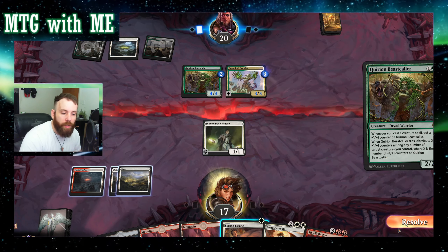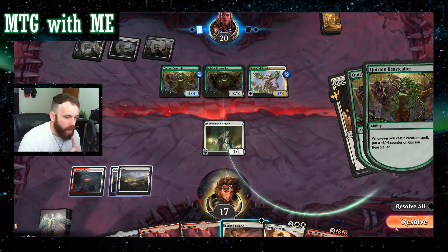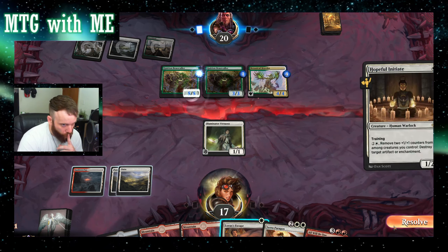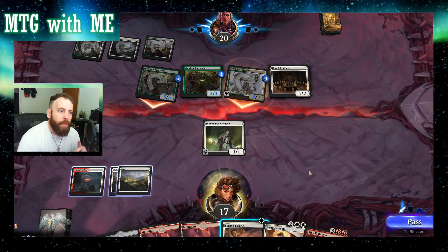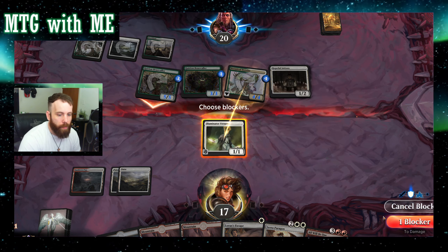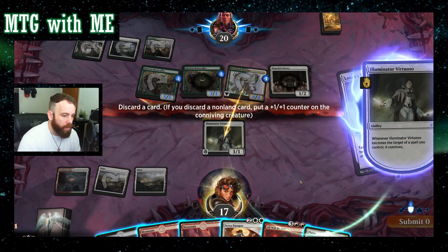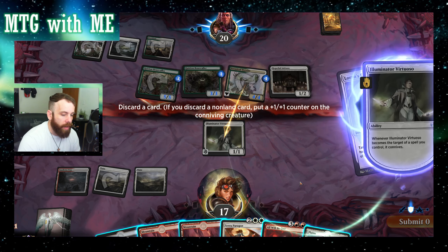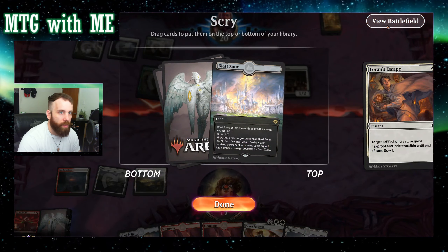Hindsight — I probably should have put up Blast Zone to get one counter on it, so I could have used Lauren's Escape the next time when there's more damage coming in. I could chop the five or get rid of the Brawler — going to get rid of the Brawler. I'll block with Lauren's Escape; that's going to be a two-two double strike, indestructible, hexproof. To make it a two-two I have to get rid of a non-land — I've only got two. All Will Be One is out of the Last Zone now, that could be helpful.